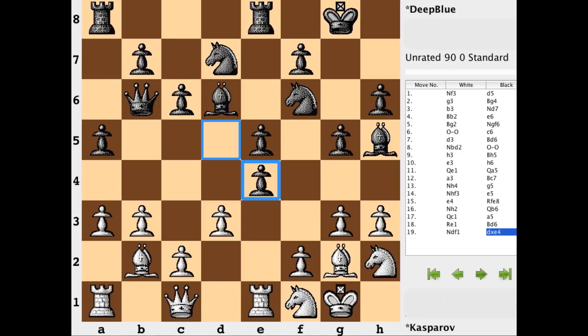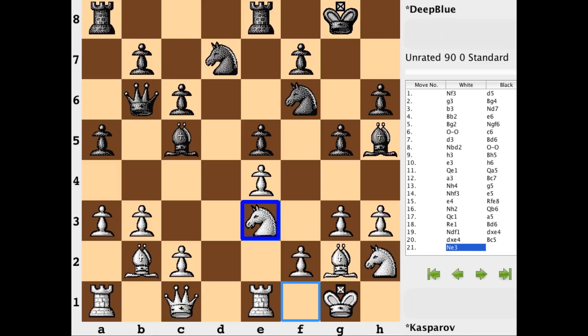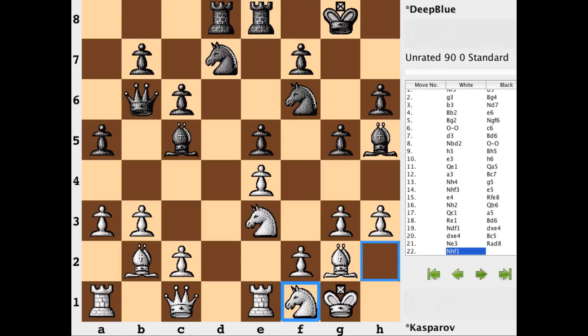Knight f1. The tension is now resolved in the center — d takes e, d takes e, and now bishop to c5 putting more pressure on f2. Just in time is Kasparov defending against it with knight to e3. Getting the last piece involved is Deep Blue with rook on a to d8. And now knight to f1. If black is not accurate at this point, I think Kasparov could obtain a very good strategic advantage.